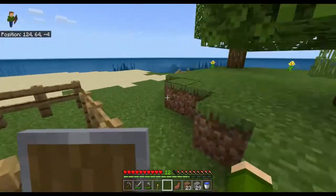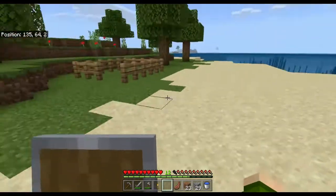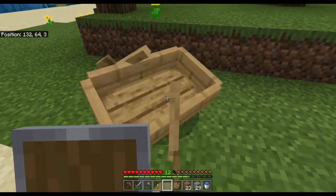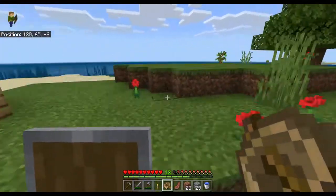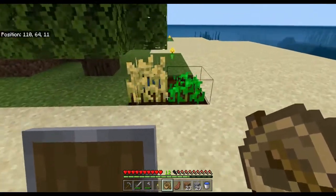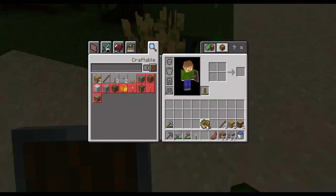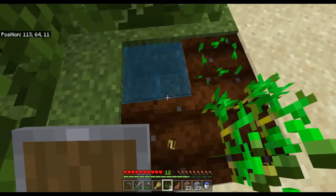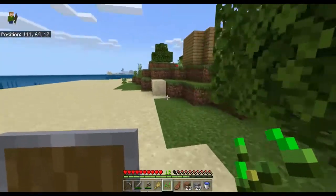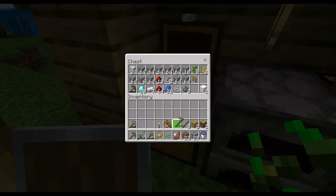Unfortunately, that pig we caught did despawn as we were down in the mines waiting out the night. So I'm going to pick that boat up by punching it a few times. I'm going to head over and see if that wheat we were growing has finished maturing. It looks like at least some of it has — you can see there are different stages to the growth of wheat. If we punch this wheat, it's going to drop one wheat and a couple seeds, and we can use those seeds to replant. I'm going to grab that hoe and plant up these other seeds so we can get more wheat growing.